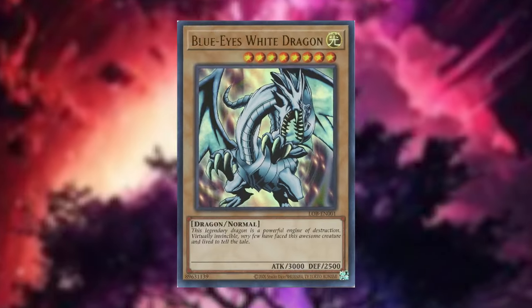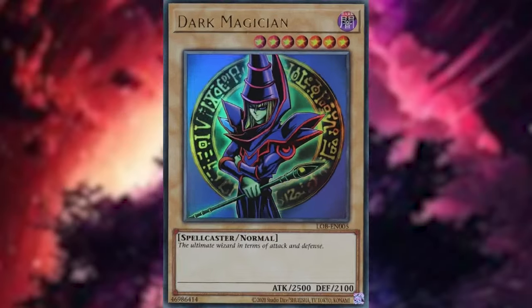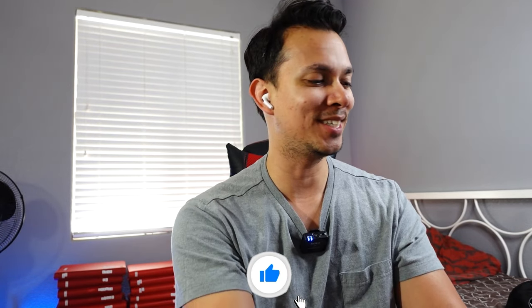We have yet to pull the Exodia — any of the Exodia pieces — and I'm quite frustrated that we have not yet. We've pulled so many of these packs and no Exodia. What's funny is we pulled the Blue Eyes, we pulled the Dark Magician, but we haven't yet pulled the Red Eyes. There are literally five Exodia pieces and we can't even pull one of them. What kind of ratio is this?